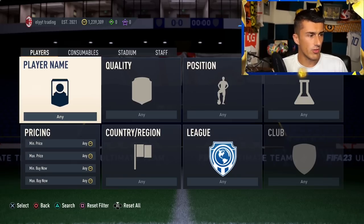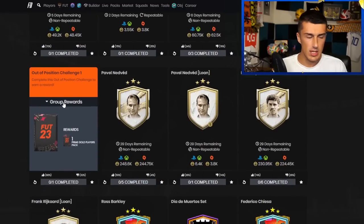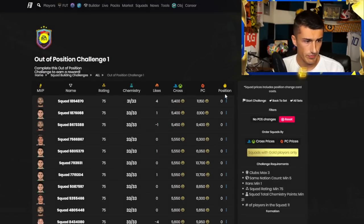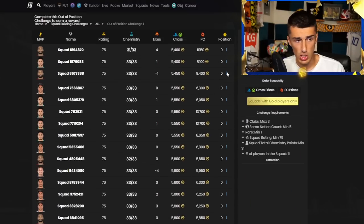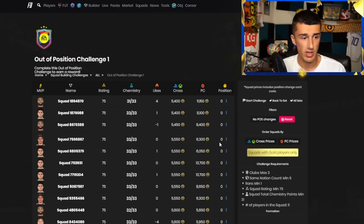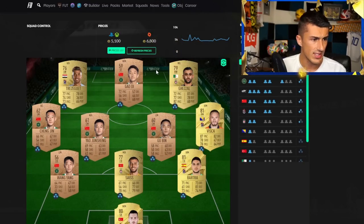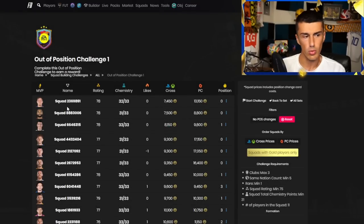On FUPIN, go to active challenges and click on completed challenges. On the right side, it shows position-changed cards. You want to look for ones that actually have a position change on them. If there aren't any right now, you can look at one that isn't using a position change — just make sure to filter to gold cards only for a bigger player pool.